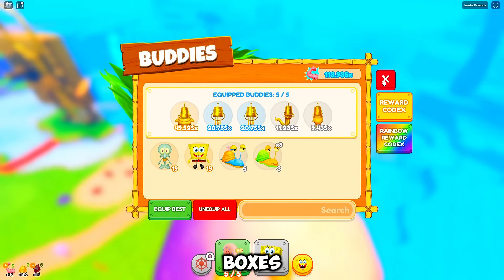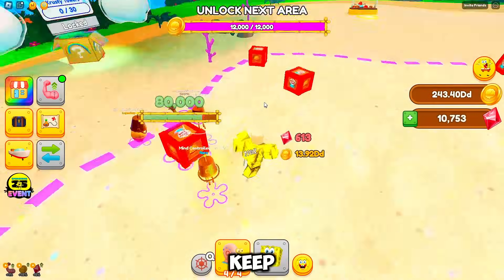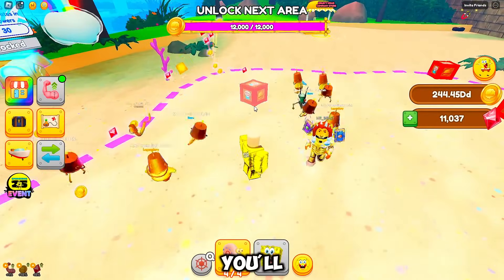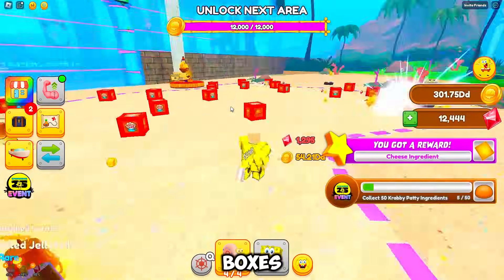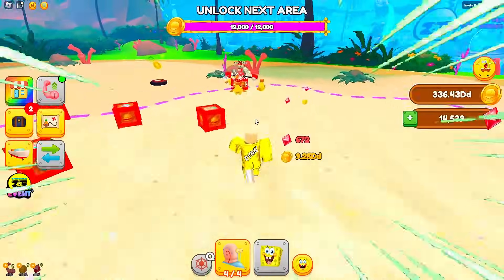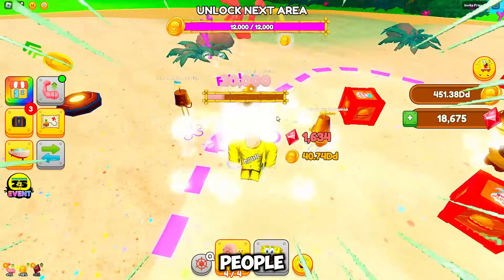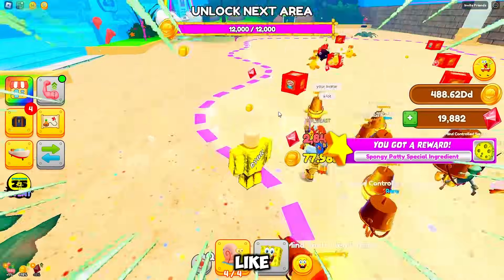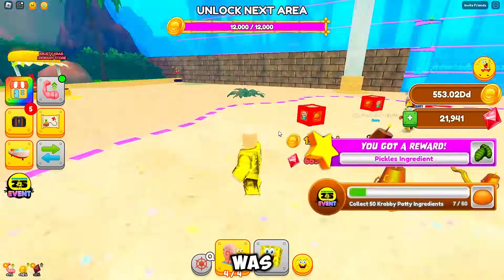Unlocking the fifth buddy makes it easier to break boxes faster. Now, teleport back to Krusty Towers and keep breaking those boxes — you'll find seven different types of ingredients in them. Just keep smashing boxes like a pro. But wait, it gets crazier: while I was breaking boxes, so many people were doing the same thing. It felt like a Black Friday sale in a box store — everyone was scrambling and it was chaos.